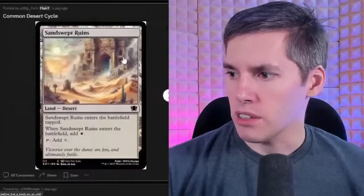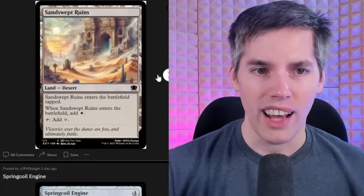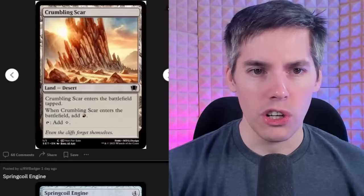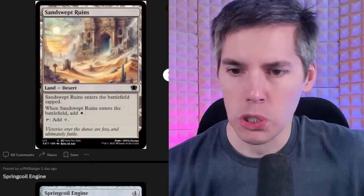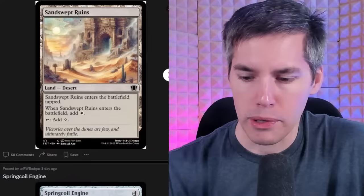Freebie section — Sand Swept Ruins. Apparently this is a cycle. It enters the battlefield tapped and adds a white. Then you get nothing else — add a blue, then you get nothing. If you don't spend that mana the first time, you don't get mana for the rest of the game. It's like a snack — a land snack. What's left is just the wrapper. A very sad wrapper.